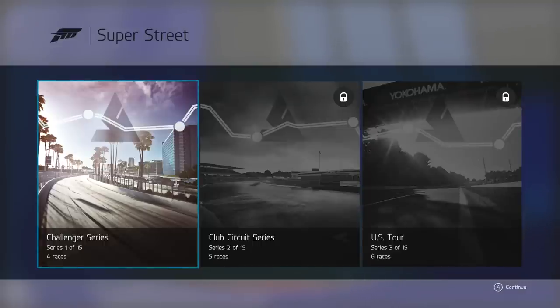Welcome back to Forza 6. We are now starting the Super Street Series, which is basically about local affordable heroes — really good cars that don't break your bank. You can have a race car without literally giving up your house or your firstborn. We're going to start off this Super Street with the Challenger Series — there's a total of four races in here.